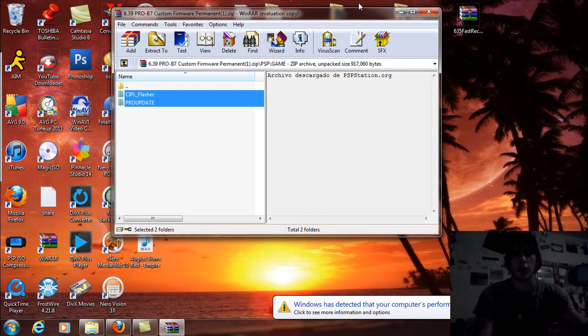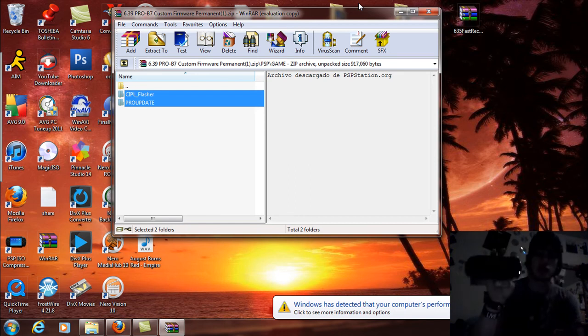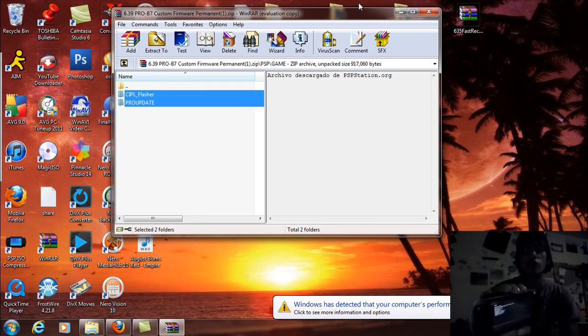If you hold the R trigger down while it restarts, you'll notice the recovery menu comes up. Just to prove it — I'll reset the device and hold the R trigger down again — there's your recovery menu.